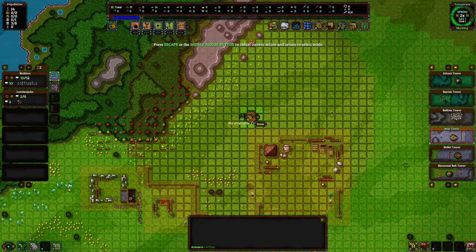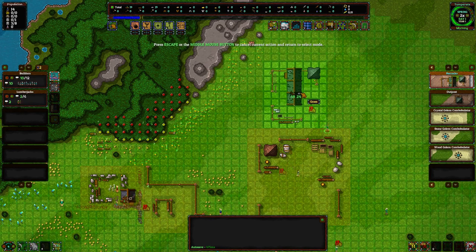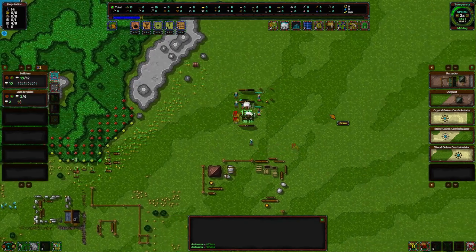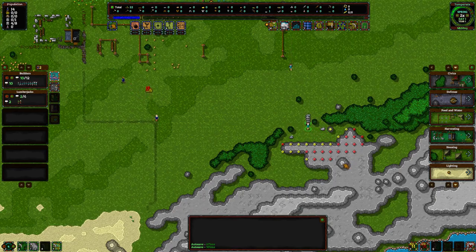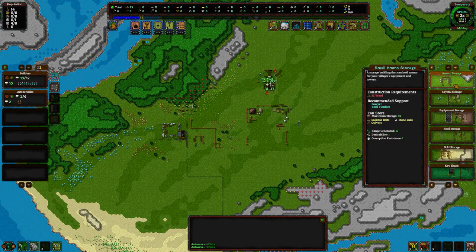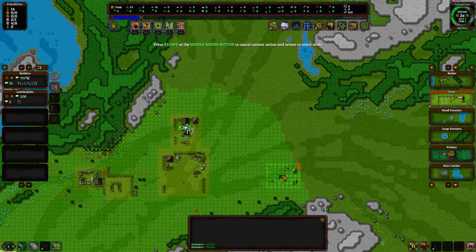This stuff right here is essence — I'll save what that does for a later episode, it's for something you can build. Down here would be the best place to harvest rocks, because when you harvest rocks you can't grow them back. Trees I can grow back, and you can grow food back, but you can't grow rocks back. There is another way to get rocks though — I'll show you that in a later episode.